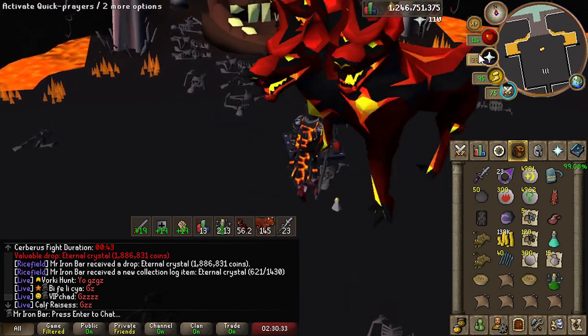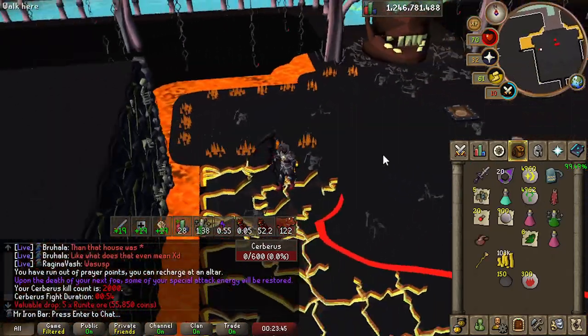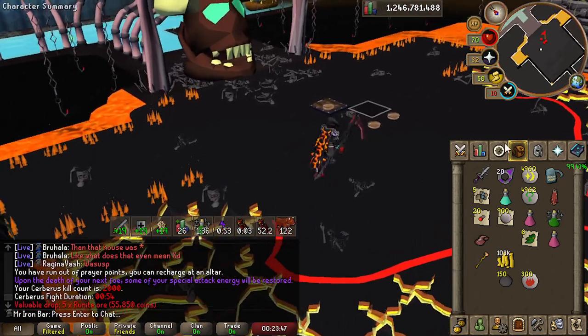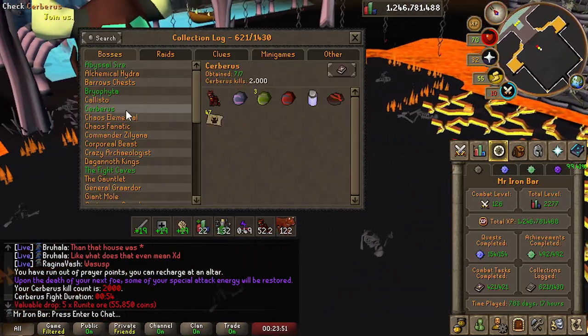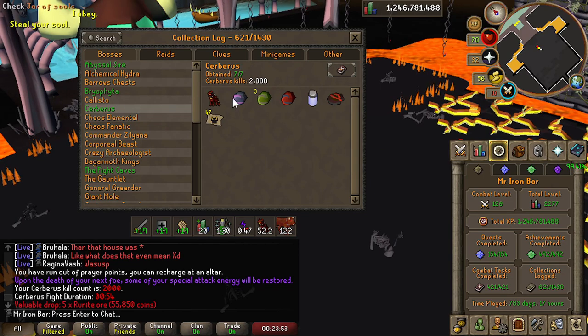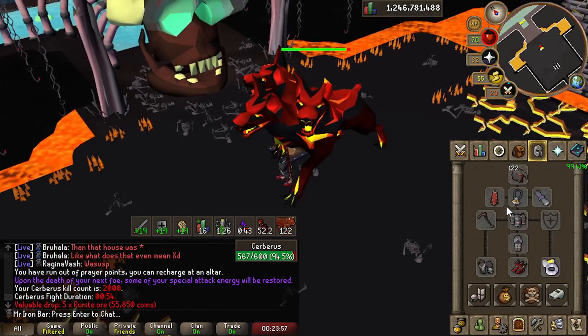Okay, we're gonna stop here at Cerberus for the foreseeable future, because 2,000 KC with a freshly minted Green Log sounds really freaking good to me. Sayonara to Cerberus.